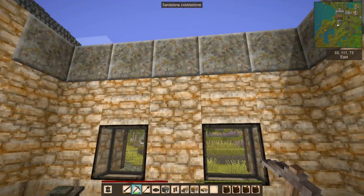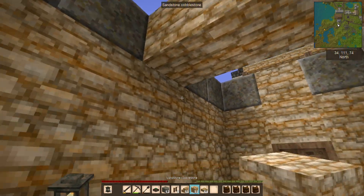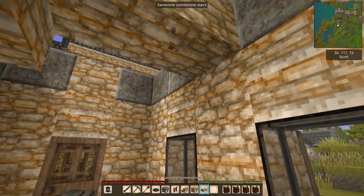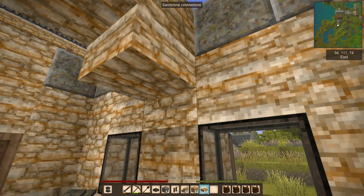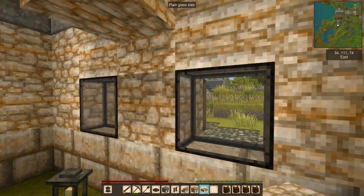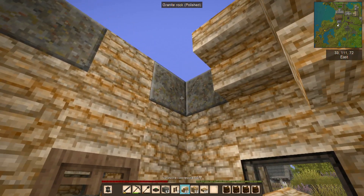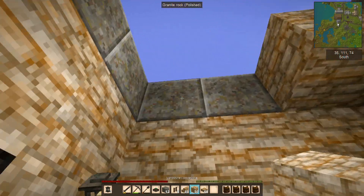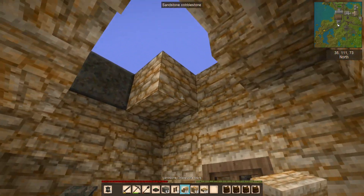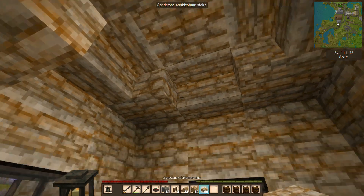Much the same as we did in the other building, we are going to try to give this a bit more of a reinforced stone look. So we're going to start out by making a main pillar across the center of the room and bringing the edges down just a little. It'd be nice if we had an eighth or a quarter block instead of a half block, but that works. Then we are going to put this here, and this one has to be full stone blocks to hide that. That will kind of close all of that up.